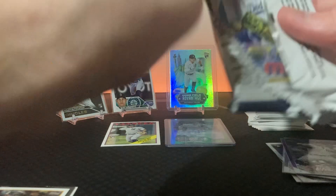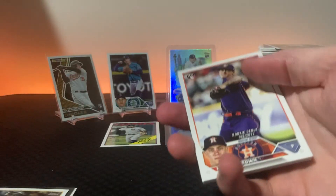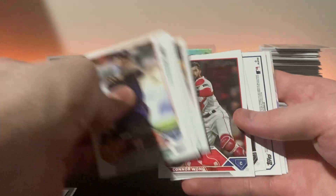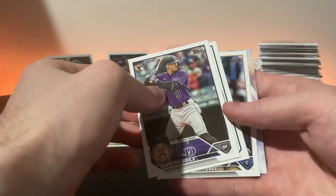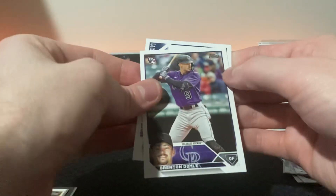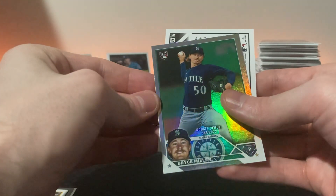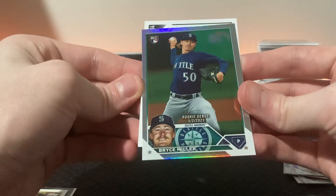I could open up like three blasters and not even get any of this stuff. Three blasters is what - 75 dollars? We didn't even go through all the base too, so we probably got every base player. Another backwards card - looks like it's not a player though, it's like a team card or something. Selby Perez, Miguel Vargas.